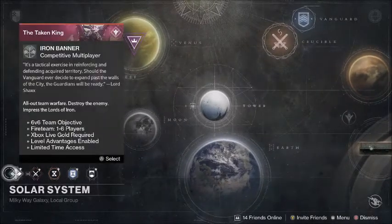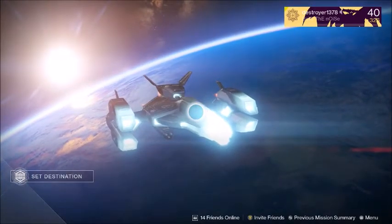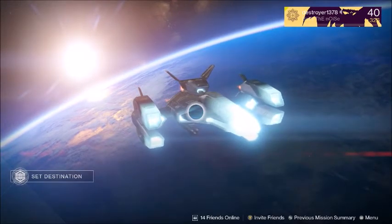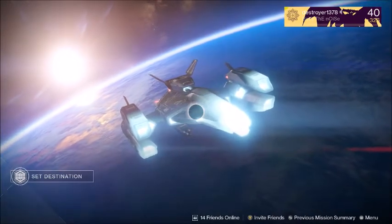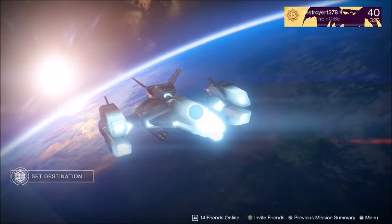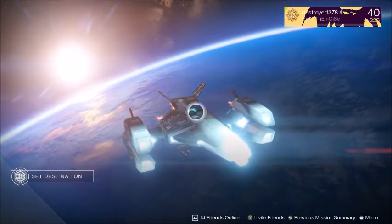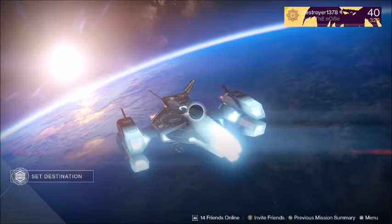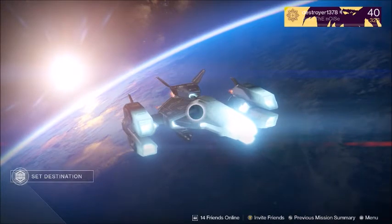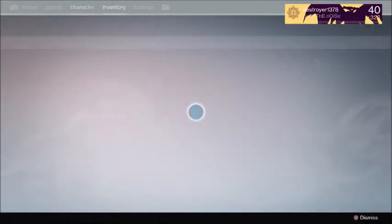Right now there's Iron Banner, which is really helpful. You can win or lose, you could be last on the losing team and still get a drop — it's just RNG and doesn't require a ton of skill. Drops come five light levels above your current level, so I'm 326 and could get up to 331. Grind that out, use your Three of Coins at the end of each game for more exotic engrams.